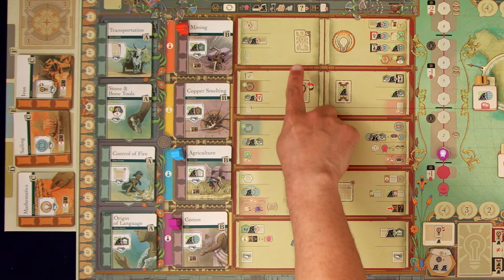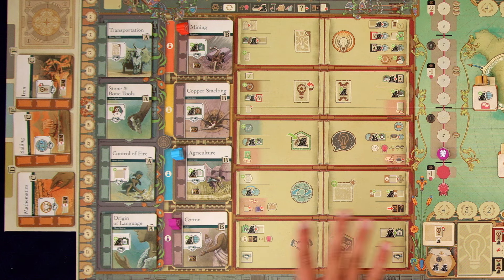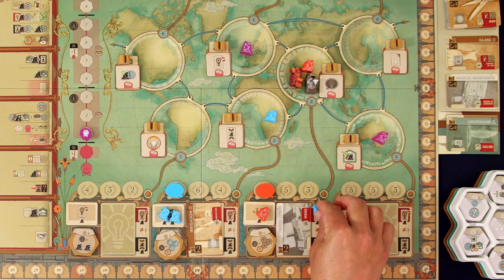The symbol for presenting an idea is that one right there. Here in this central area, these are basically all the actions in the game. Right now this space is empty, which means the idea hasn't been invented yet — so that's what Kronos is going to do. He's just going to take one of his citizens and place it there.